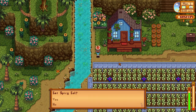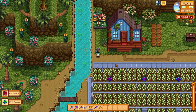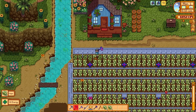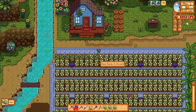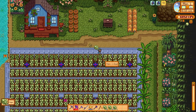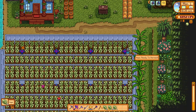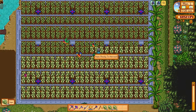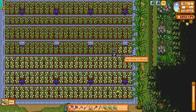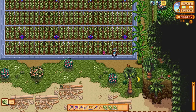You're probably thinking to yourself: why put hops on Ginger Island, why not put ancient fruit down or other crops? We're just doing an experiment — I want to show you how powerful hops are. The reason I'm using hops today is because they're very easy to get, you just buy them from Pierre. Ancient fruit, on the other hand, is a lot harder to attain. Look at all the trellises I planted — I'm using iridium sprinklers with pressure nozzles to get the most out of the space on Ginger Island.